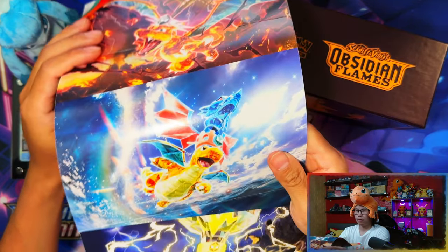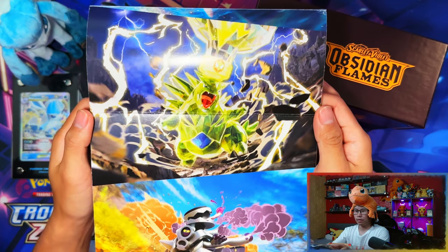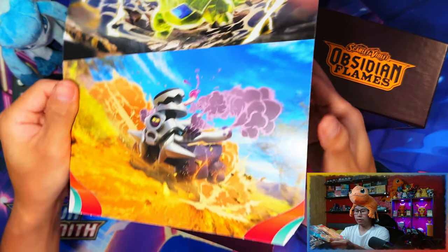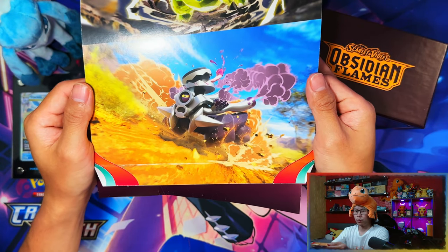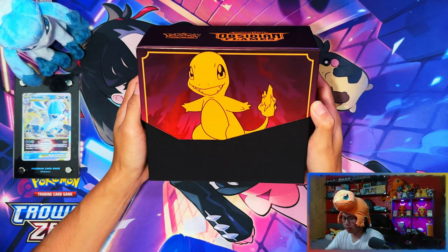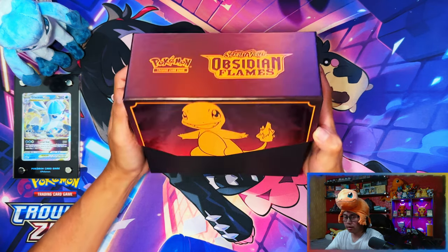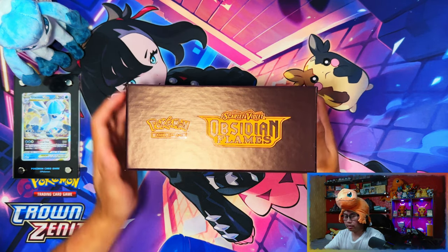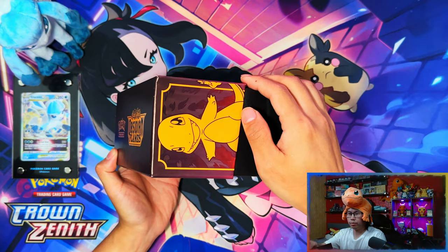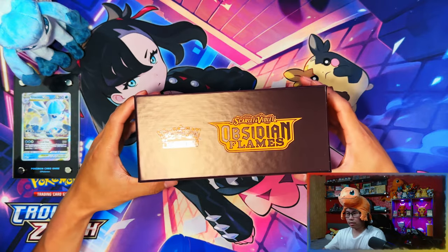Here are the artworks on the packs on the sleeve of the trainer box: Charizard, Tyranitar, and a regular Riverboat. Here's the inside of the Elite Trainer Box - the Charmander with the flames behind him. There's the top, the sides, and the back.